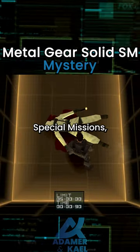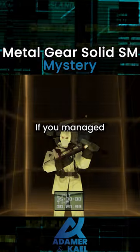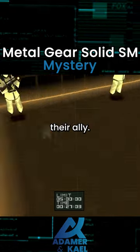Did you know that in Metal Gear Solid Special Missions, there are 10 levels where Snake has to solve murder cases? If you manage to get 70% game completion, you will unlock Mystery Mode, where Snake has to figure out which genome soldier took the life of their ally.